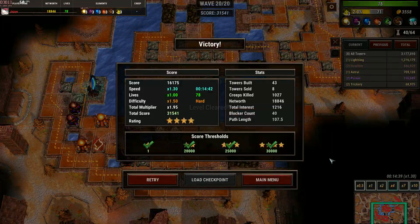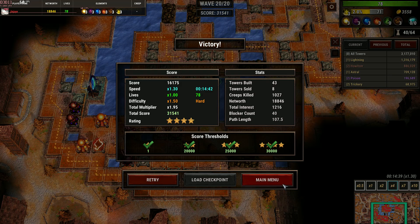This time the win is much more convincing — 31,000. That's how you do it.